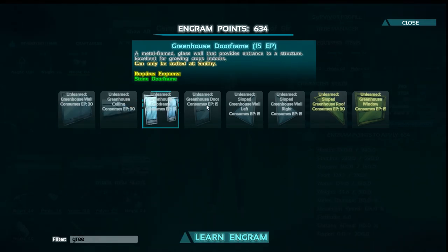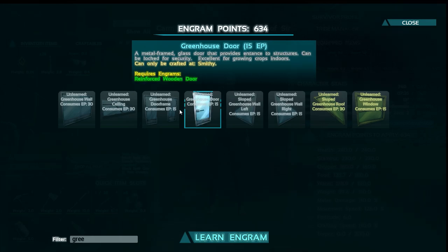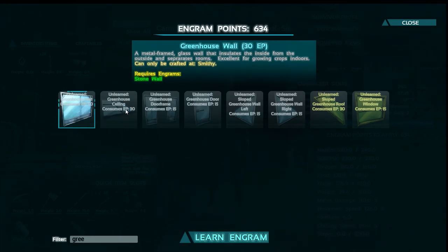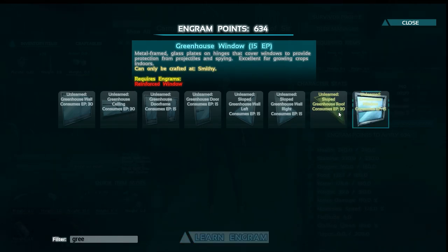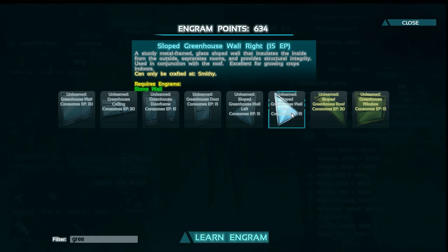Greenhouses are craftable at the smithy, and they're quite early in the game — you can get them after metal, so around level 40. Yeah, it would be mid-game.